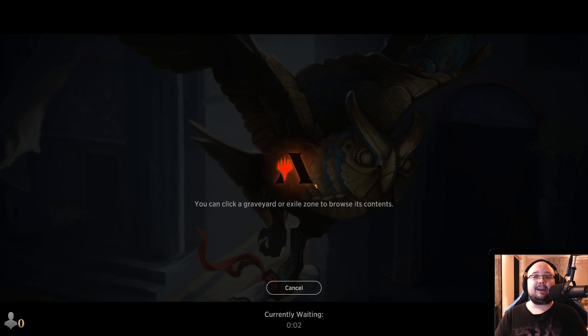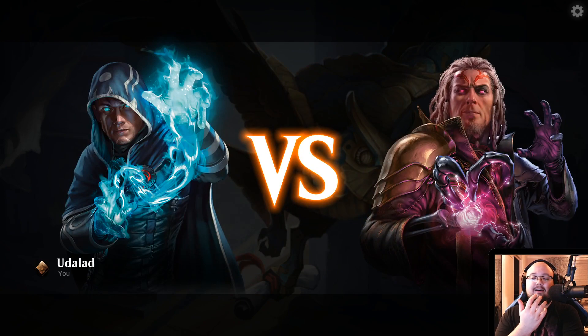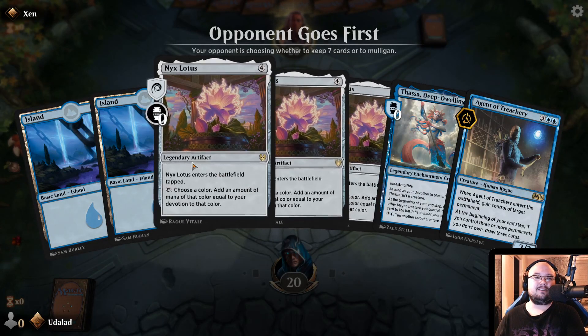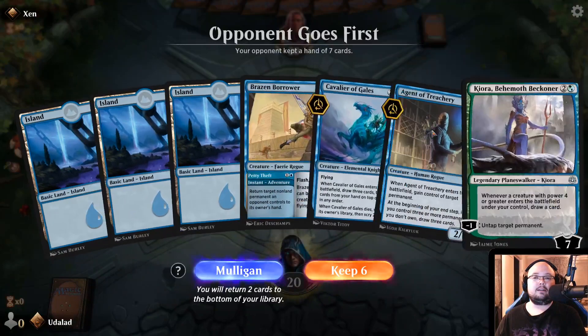I played a couple of games with this deck and it's so annoying. Like, it is really annoying. If you get Thassa out and you get any of these combos start rolling, it is just frustrating as hell to play against. Oh, that's a lot of Nyx Lotuses. I kind of don't like that — they cost four mana to play as well. So we don't really have what we need here. We need to mulligan that. This is okay.